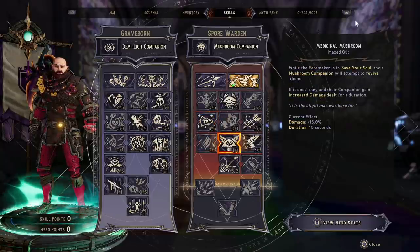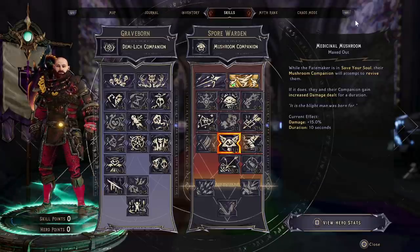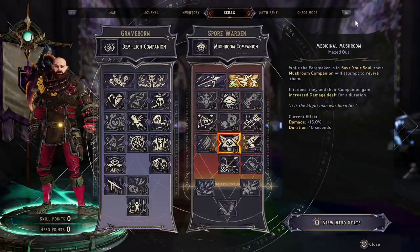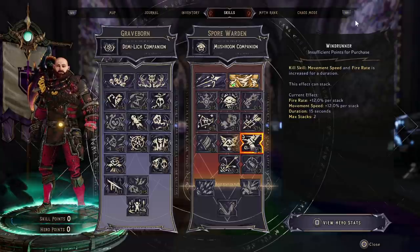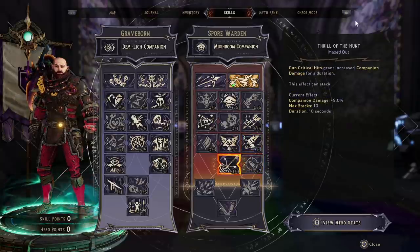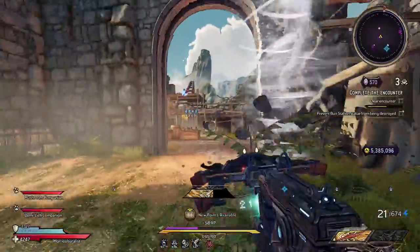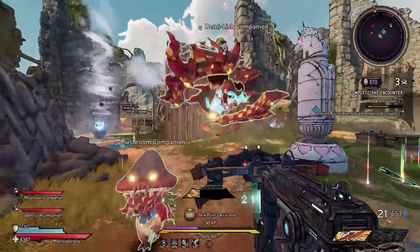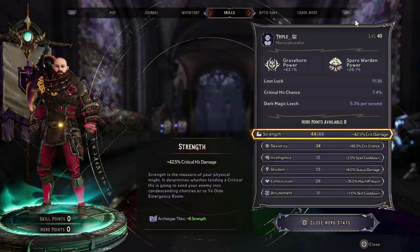We're going to have a single point into Medicinal Mushroom — you can skip this and put it into ability damage, but I promise you those elemental puddles in the Chaos Chamber will get you and your mushroom will get you out of jail. Three points into Windrunner, a kill skill giving bonus movement speed and fire rate, and finally three points into Thrill of the Hunt — gun critical hits grant companions extra damage for 10 seconds, stackable up to 10 times, for a potential extra 90% damage.